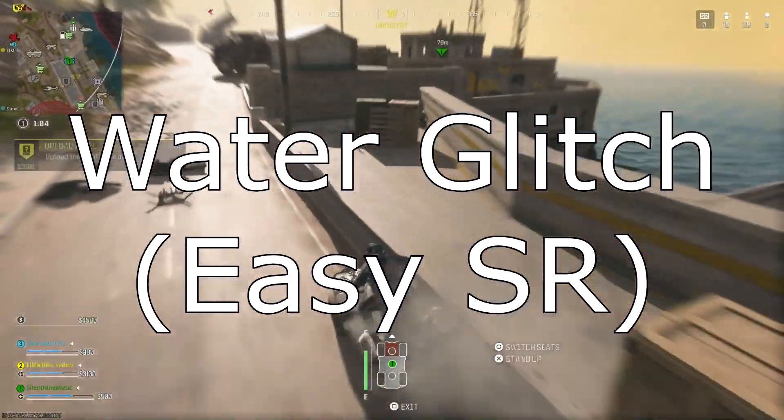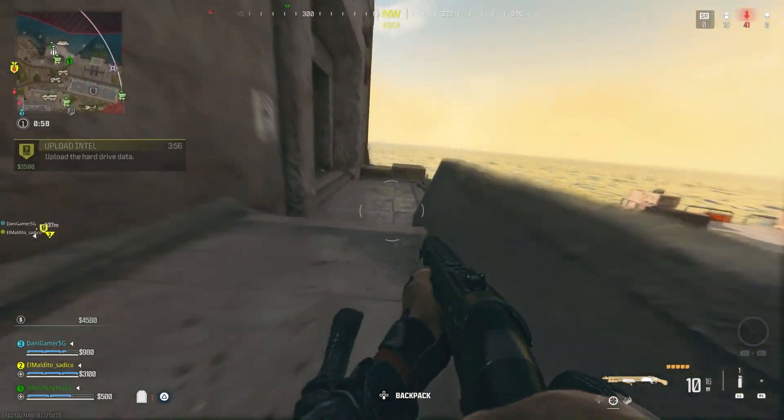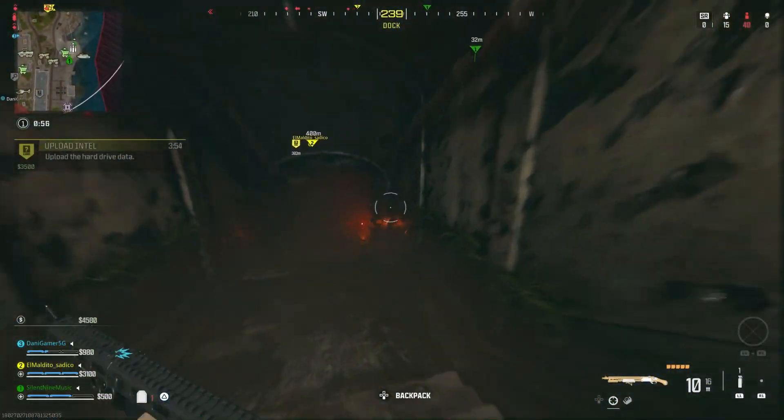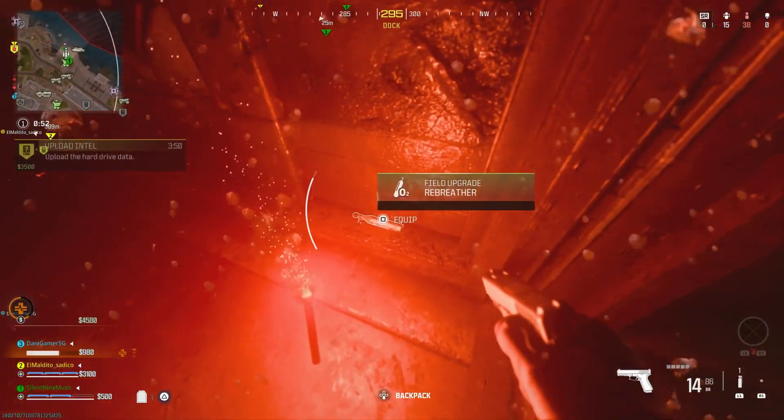For the water glitch — the first one I'm covering — you want to get a rebreather, which can be found inside this little box shown here. It doesn't spawn here all the time, but it sometimes does. Once you have it, go to the water, pull out the rebreather, and activate it. As soon as it goes close to your mouth, melee, then activate it again, keep repeating this non-stop so you'll stay underwater much longer.